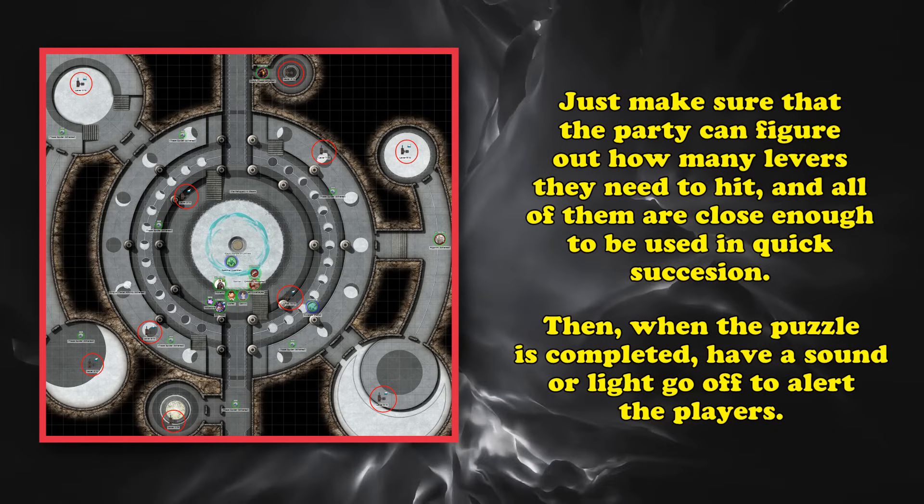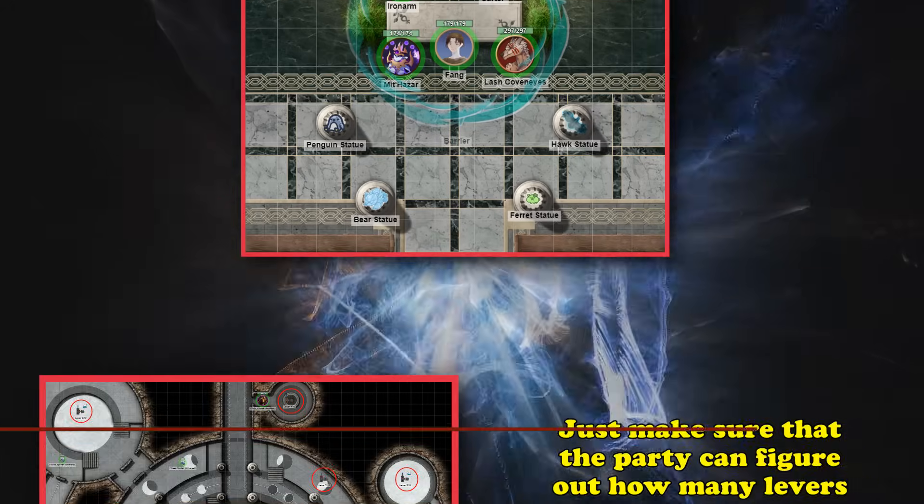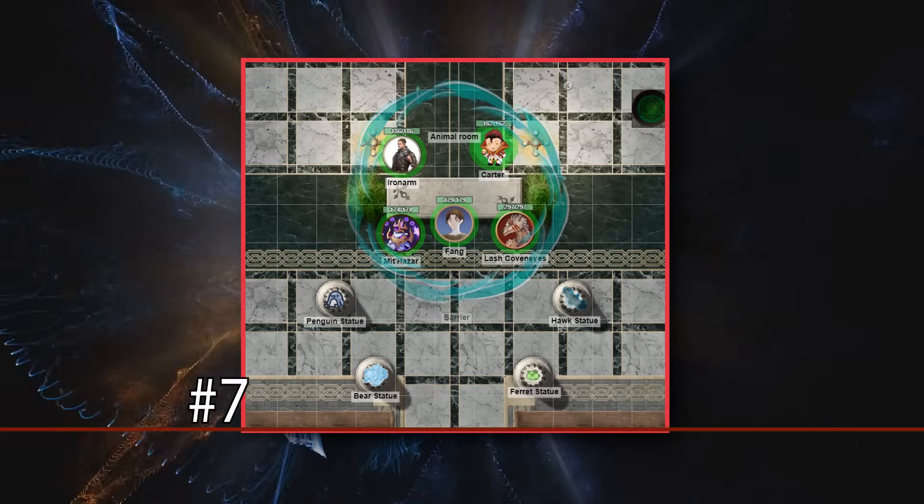When they hit all the levers and whatever is locked opens up, have a sound or light activate so they know they did it correctly. And at number 7, we have the Animal Statue Room.